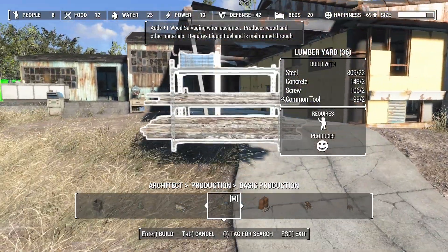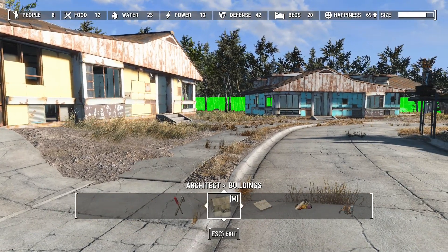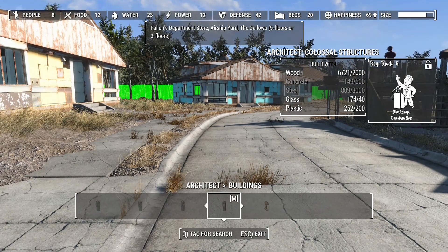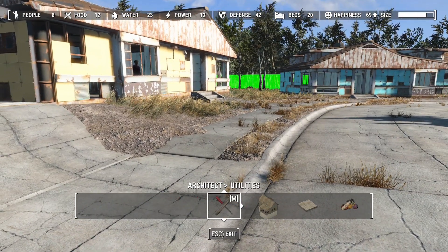Especially when some of the larger items - if we have a look, going right the way across to the last one: 2,000 wood, 3,000 steel. When you get to the end game, 3,000 steel is a lot.